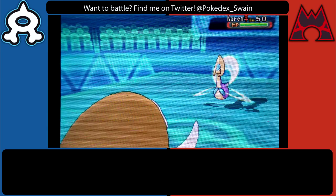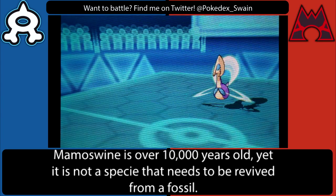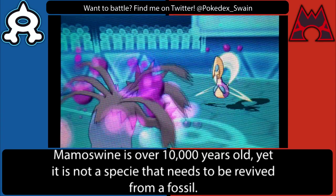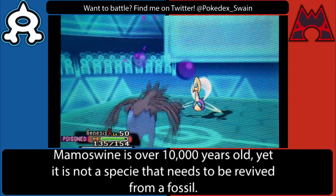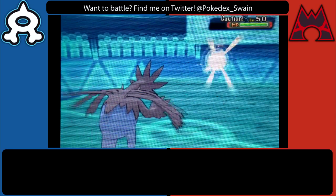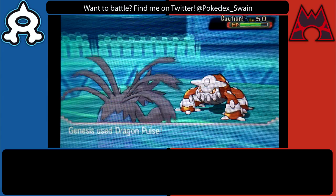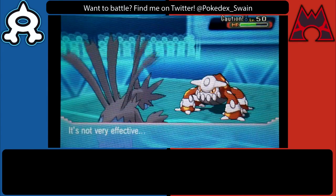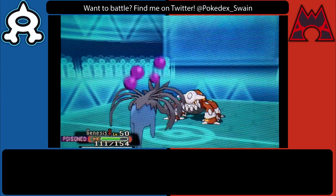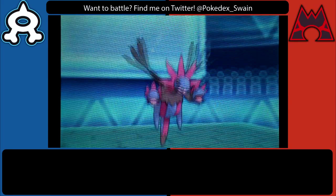He decides to go out into his Cresselia, and fortunately I decided to bring my Hydreigon from back in Gen 5 that I named Genesis. I decided to bring him in because I know I can wall the Mandibuzz. I figured he'd just go for Toxic, but what he doesn't know is that I have Earth Power on this Hydreigon. He decides to go back into his Heatran, so I went for Dragon Pulse for neutral damage. Heatran comes in, sees my Life Orb — he's probably just going to go for Protect, so I don't want to show Earth Power yet. We're just going to Roost.